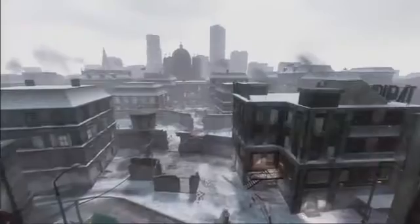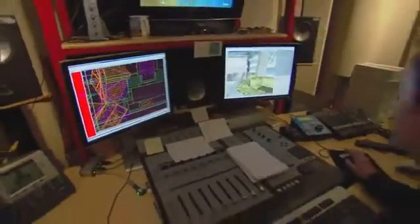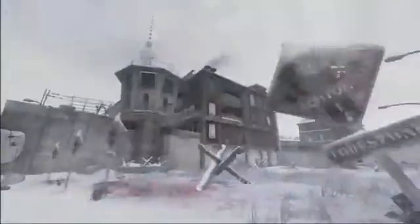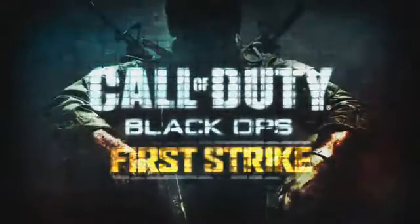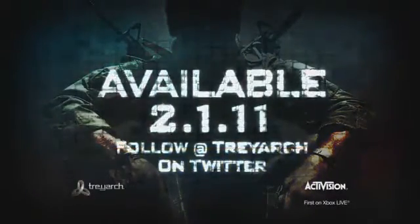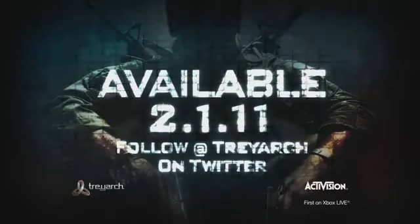One of the big agendas with this map pack was listening to player feedback about all the maps since the game's release. They want more verticality, more sniper opportunities, and they really love the interactivity. These are components we wanted to bring back in a big way with the first DLC offering. First Strike is available February 1st for 1200 Microsoft Points, and it will be available on Xbox 360 first.